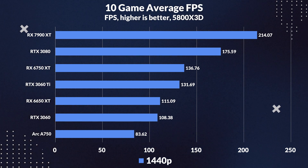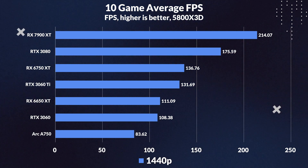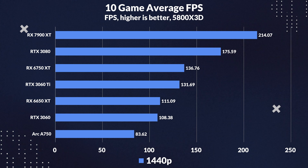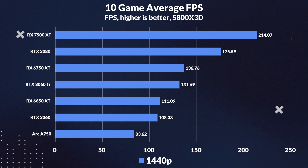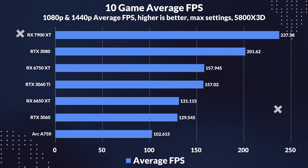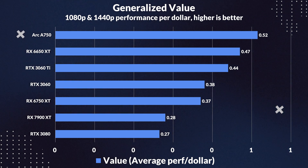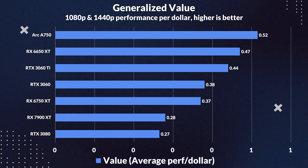Looking at the average FPS for 1440p, the 3060 still outperformed the ARC A750 by a noticeable 30%, with the 6650 XT outpacing it by 33%. Despite the A750 being on par in specs with the 3060 Ti, the 3060 Ti outperformed it by a whopping 57%. In the full rasterization summary for both 1080p and 1440p, the A750 fails to impress, with the 3060 and 6650 XT outpacing it by around 30%, and the 3060 Ti and 6750 XT outpacing it by around 50%. But despite this, its value is wicked — it leads the chart in performance per dollar, even overthrowing the previous value king, the 6650 XT, by 11%, making it the new top dog for value.